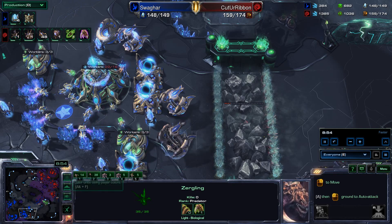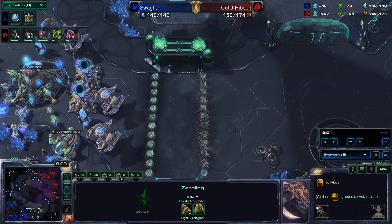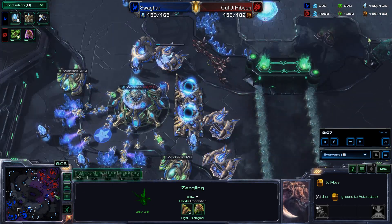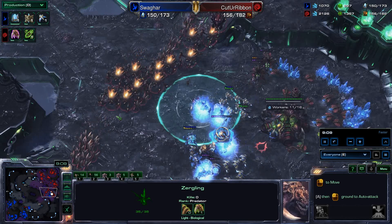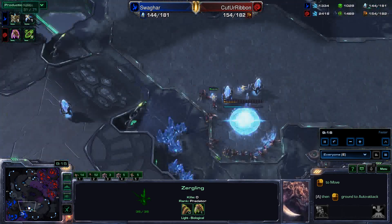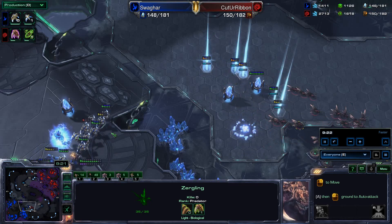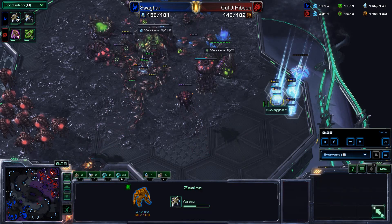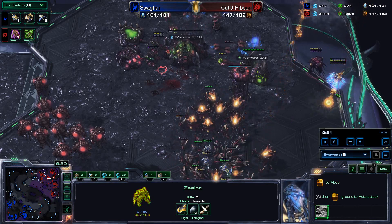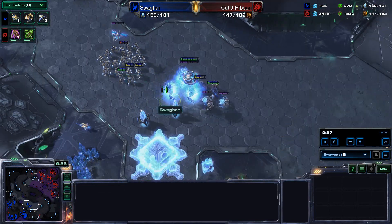Double Stargate from Swagharr being produced. Observer killing creep tumors. Lings could take down these Stargates pretty quickly. Phoenix being produced. The army shows up at the fourth — and there's the recall! Swagharr gets out of there but is forced to cancel the fourth base as Lings make themselves very nuisance-y. A Zealot attack in the main gets taken down by all the Lings. Corrosive Biles get rid of the Warp Prism. Oh, Swagharr — difficult move there. They're indeed replanting the fourth.